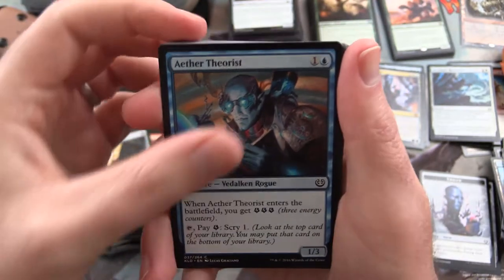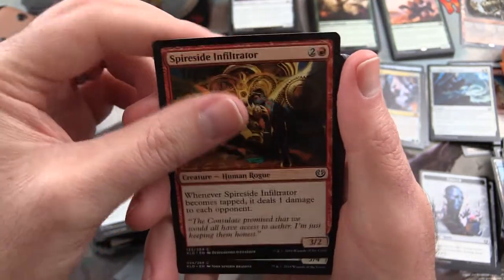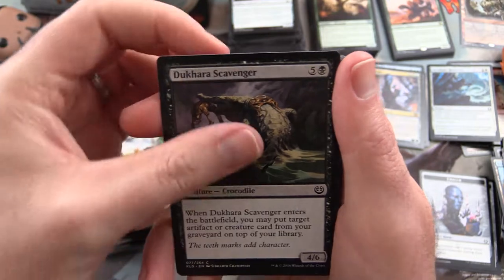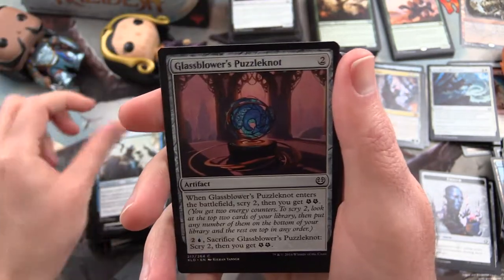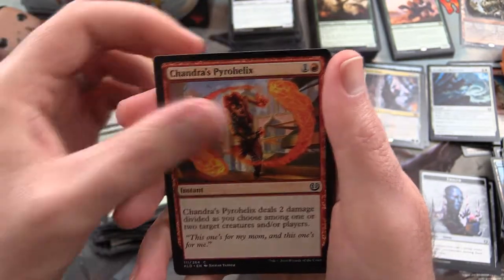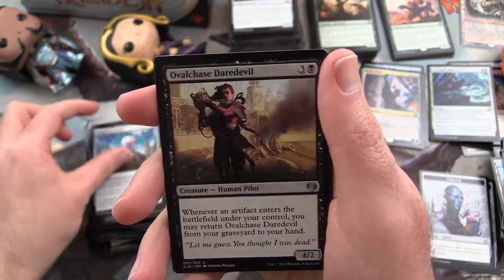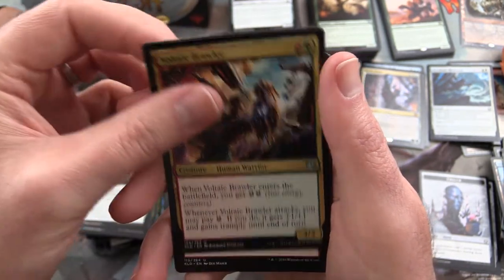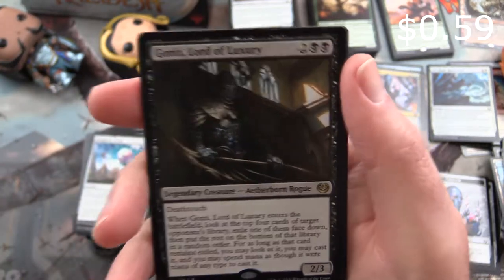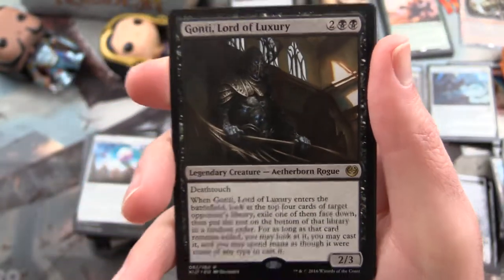Ending on the second pile - we've got one more pile of six to go after this. We have Aether Theorist, Spireside Infiltrator, Skyswell Harrier, Ornamental Courage, Dukara Scavenger, Malfunction, Glassblower's Puzzle Knot, Commencement of Festivities, Chandra's Pyro Helix, Prophetic Prism. Ovalchase Daredevil is the uncommon. Voltaic Brawler, Incendiary Sabotage, and Gonti Lord of Luxury. He's pretty good too.